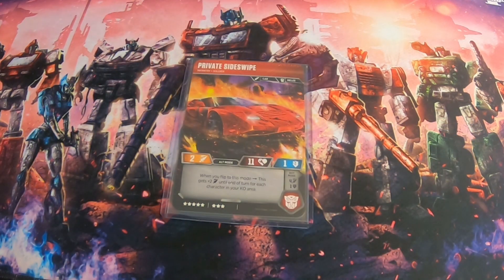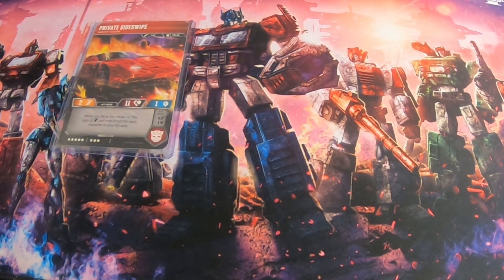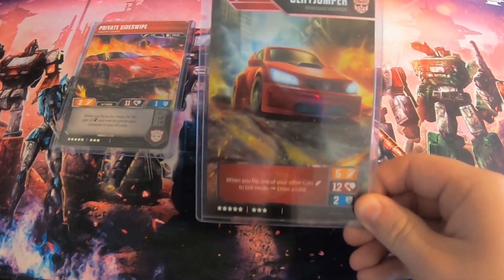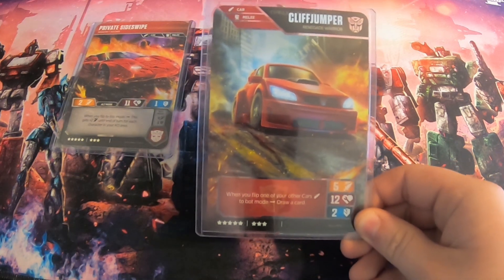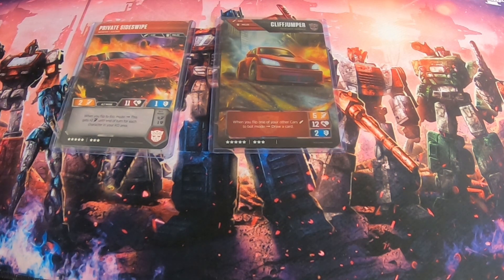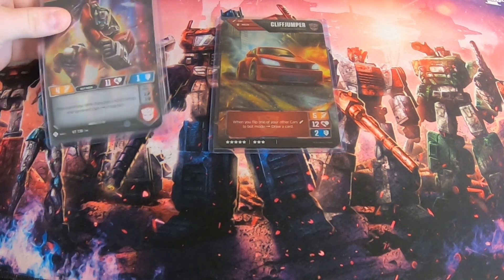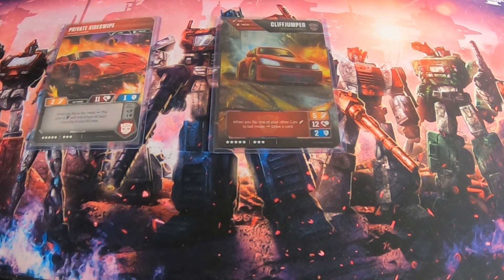Sideswipe is more of a target for your opponent to get rid of right off the bat so you can build up your other characters. We're also playing Cliffjumper because we're going the cars route with this deck. He's a car melee and when one of your other cars flips to bot mode, you draw a card. He's also an 8-cost car with significantly better stats, and effectively makes your first starting hand a 5-card hand if you go first, which is very good.